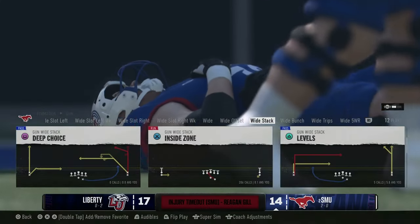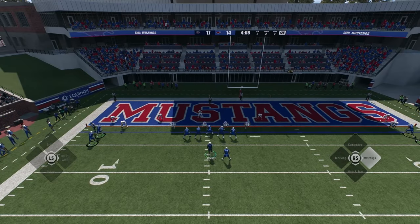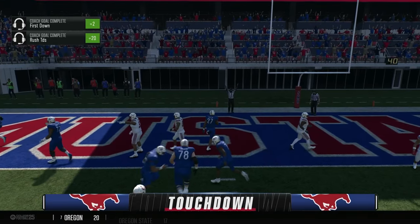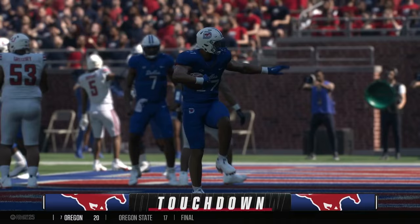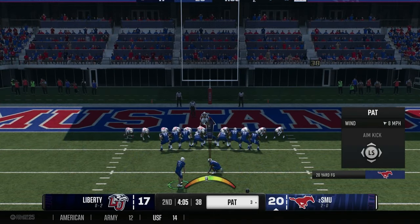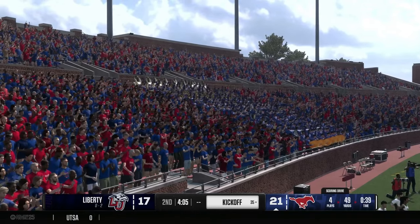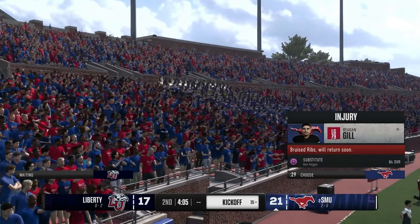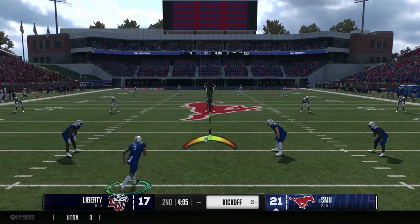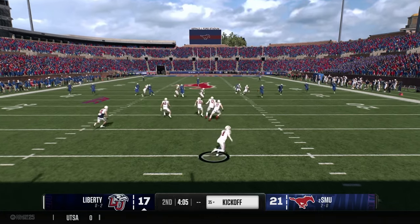Second and two — ball at the two yard line. Handoff to Martin up the middle. He waits patiently behind his blockers and goes in for the touchdown! SMU strikes again. LJ Martin — not the fastest back you'll see, but a workhorse who gets you those tough yards. When you have a back who can consistently get you eight to ten yards a carry, that's a great asset.